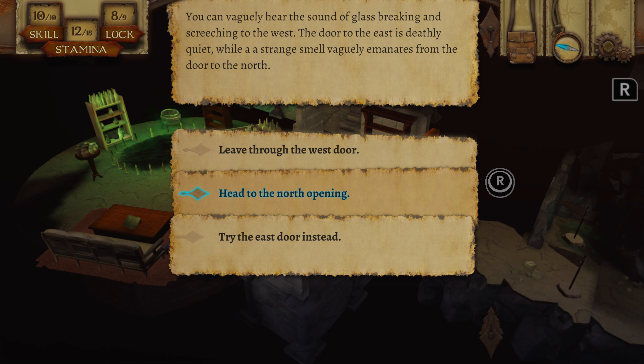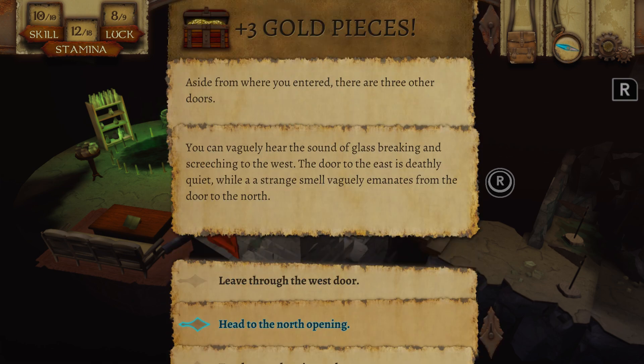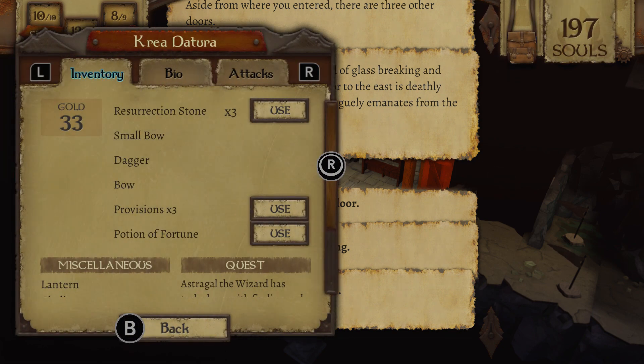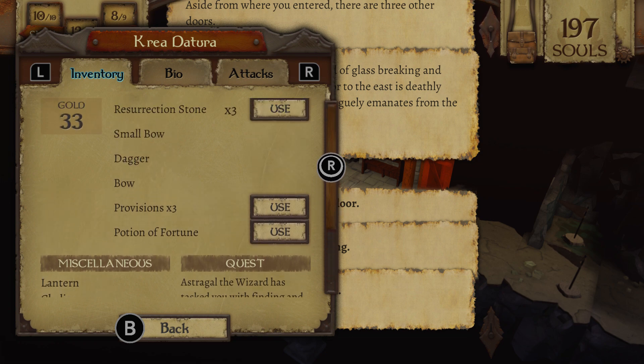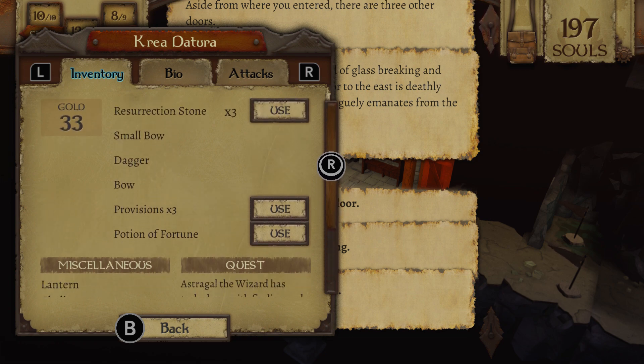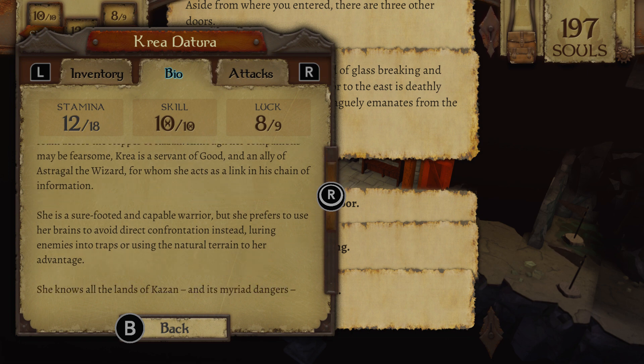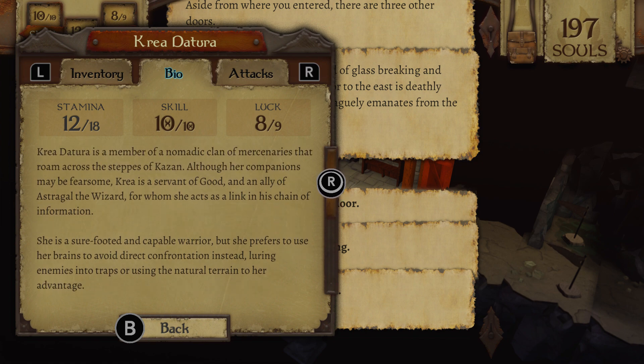Hello and welcome back to the Warlock of Firetop Mountain, continuing our adventure. This is the fourth adventurer I've taken into this labyrinthian, dangerous, perilous nightmare of a place where pretty much everything wants to kill you. Kriya Datora, who is from Kazan — she's pretty cool.